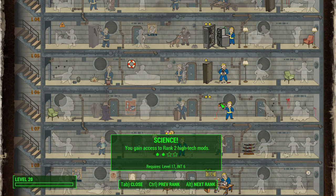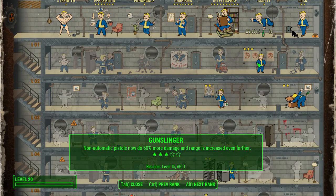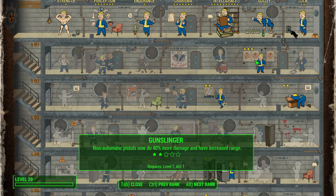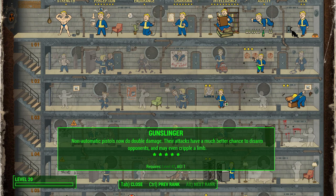Science is another signature perk that just makes sense for Rick — he's obviously a scientist and should be able to mess around with high-tech mods. This is not a combat-based build, but we do need to kill things with high-tech weapons, and Science unlocks high-tech mods with each rank. Finally, we're taking Gunslinger. We'll be using one-handed non-automatic pistols to deal damage, and each rank gives 20% more damage, increased range, a chance to disarm enemies, a chance to cripple limbs, and at the final rank, double damage. Laser weapons count as long as they're non-automatic.